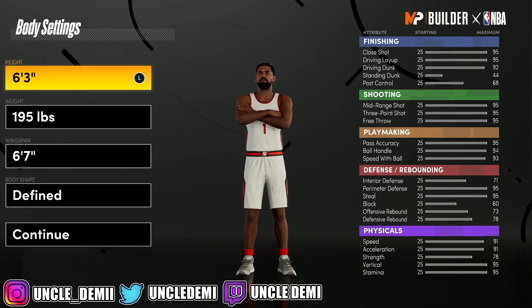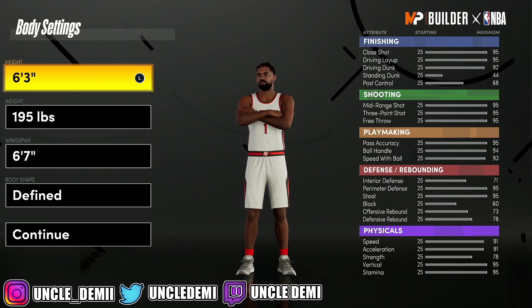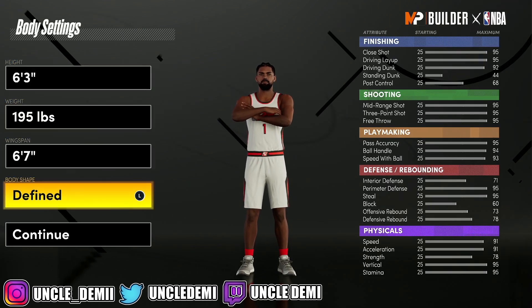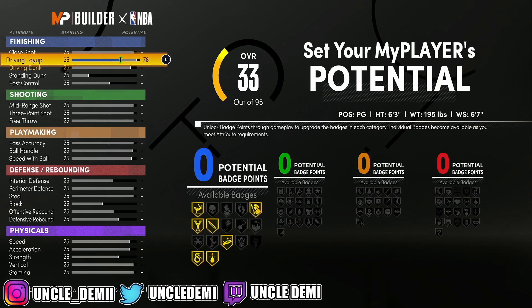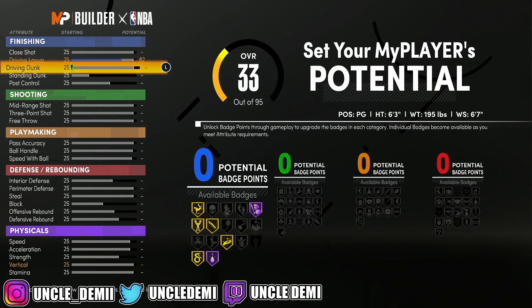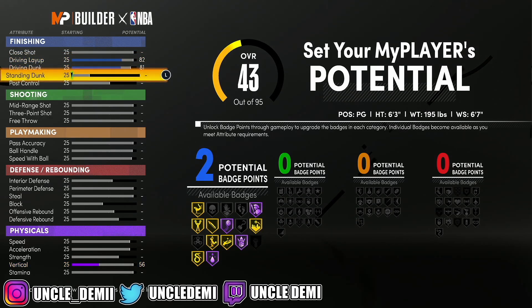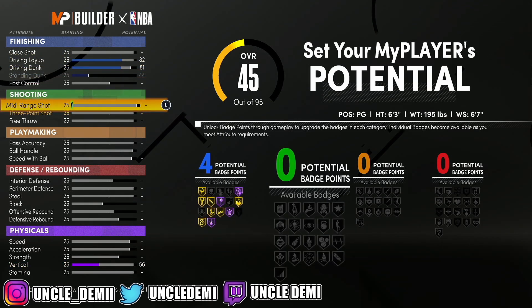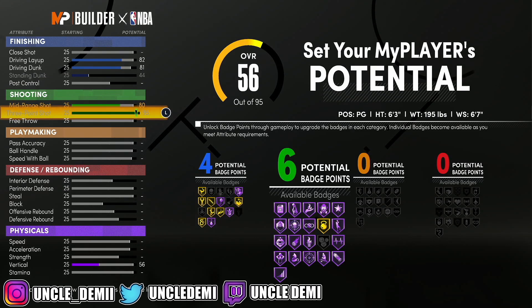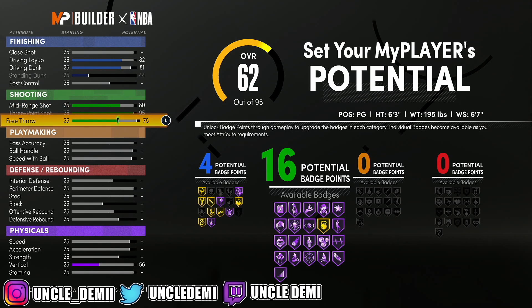We're going to stay 6'3", 195 lbs, 6'7" wingspan — don't need to change much. We're going to get our driving layup to an 82, our driving dunk to an 81, so yes, this build will get contact dunks. We're going to max out the standing dunk to 44 to get 4 badges. Then we're going to go 80 on our mid-range shot, max out our 3-point shot, and go 74 on the free throw to give us 16.